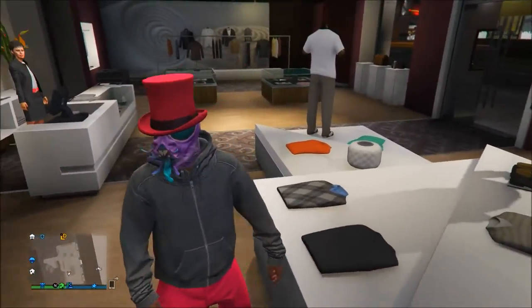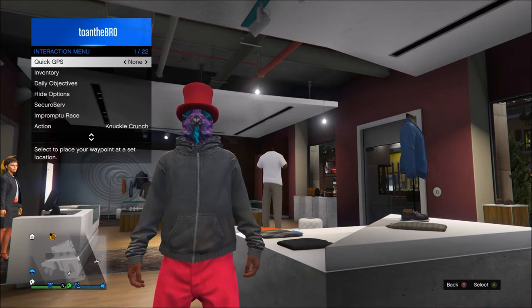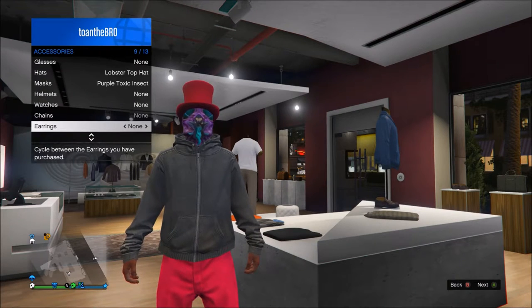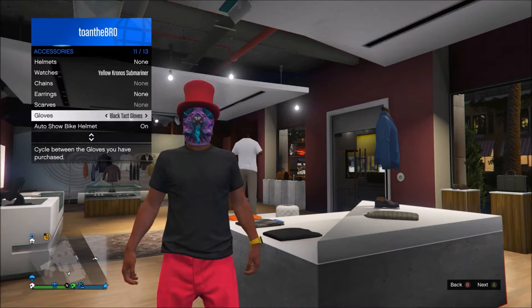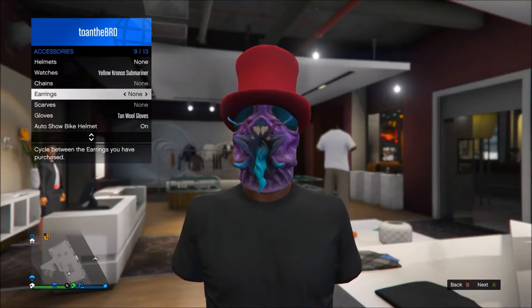Go to your interaction menu, then inventory, then accessories. Change to any type of gloves, then go to watches and change to any type of watches, then go back to gloves and change to any type of gloves. And that is it — that is how you get the invisible arms glitch.